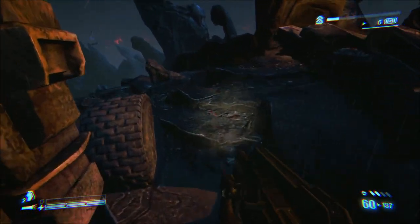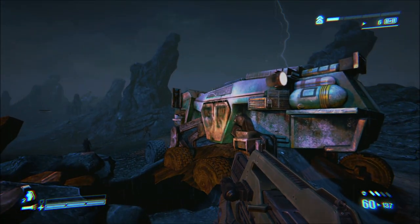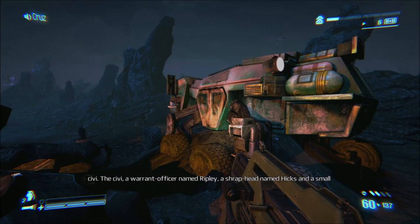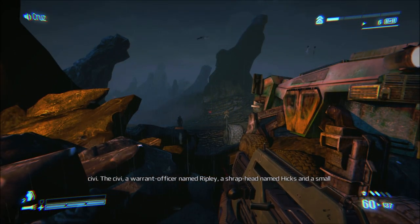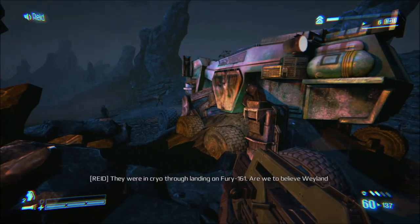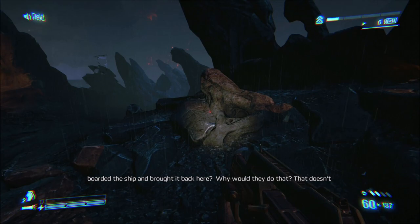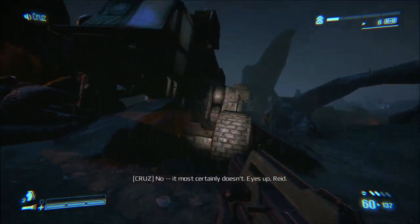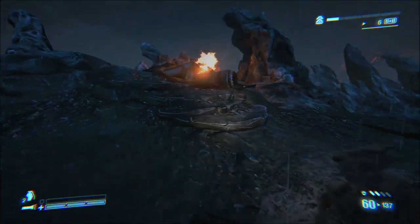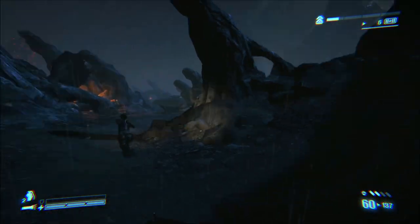Unit 45 — change of subject, sir. What do you know about the marines that were sent here 17 weeks ago? Same as you — two full squads dispatched with a Weyland-Yutani escort and a civvy. A civvy, a warrant officer named Ripley, a marine named Hicks, and a small girl were all that survived and made it off-planet in the Sulaco. They were in cryo through landing on Fury 161. Are we to believe Weyland boarded the ship and brought it back here? Why would they do that? That doesn't make any sense. No, it most certainly doesn't. Eyes up. Yeah, there are still things we do not know.